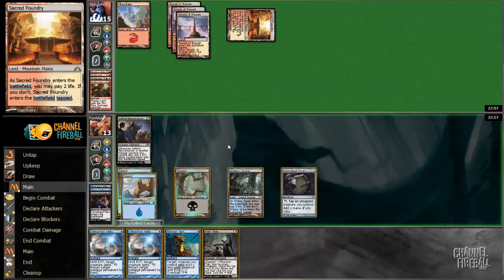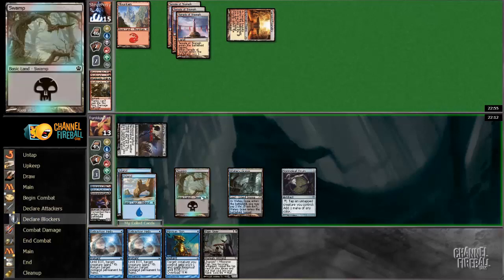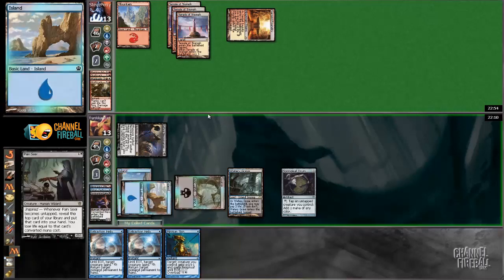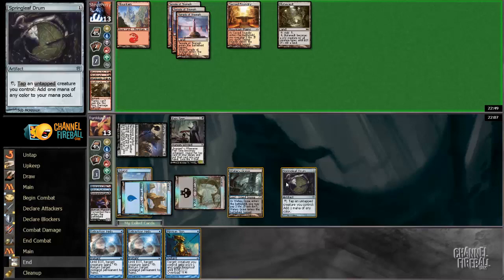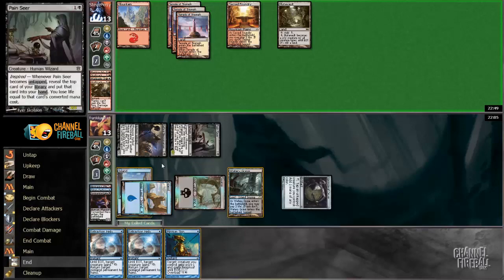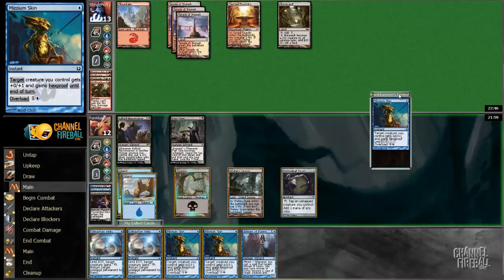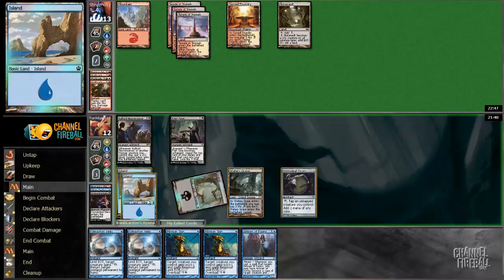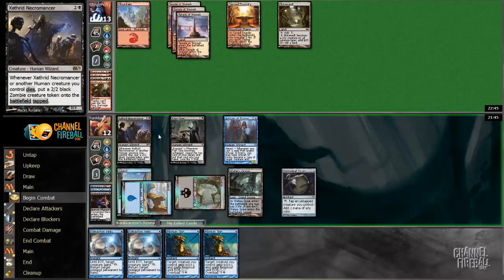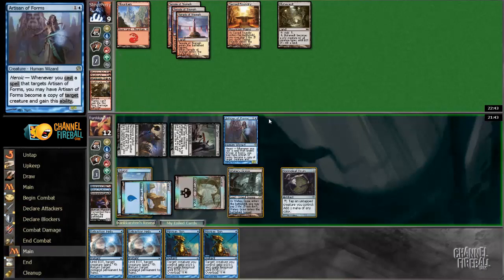Now there's a Pain Seer as well — that should be okay. Especially since I can just tap it with the Springleaf Drum. Of course against a Burn deck, getting this trigger off is not exactly where you want to be, but I'm not going to say no to a free card. Not when I'm still at 13, in no huge danger of dying. Not yet. This will start off with the Artisan, because if he tries to block some of my creatures with his Mutavault, then maybe I can turn this into a copy or get some value.